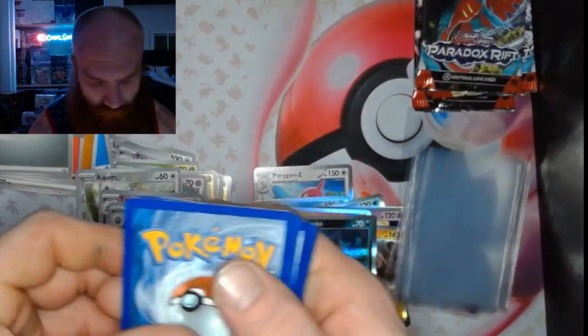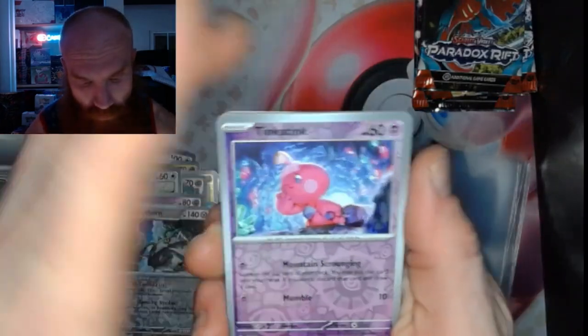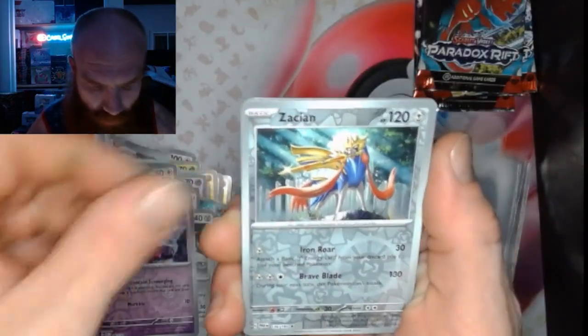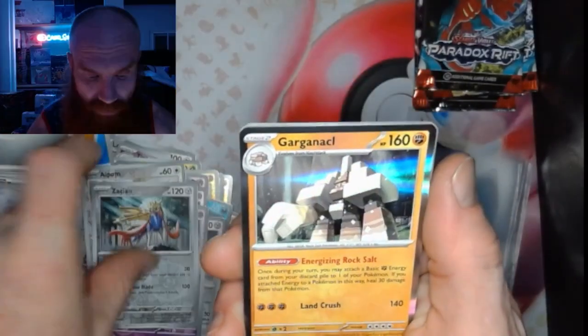1, 2, 3, 4 — we got a Tinkatink, we got a Zacian, and a Garganacl Holo.